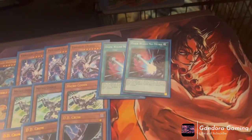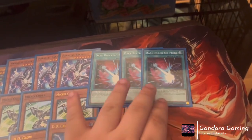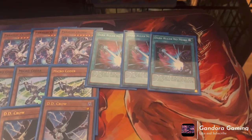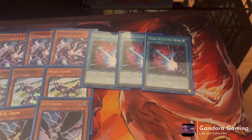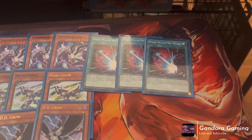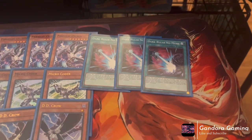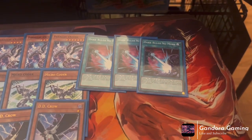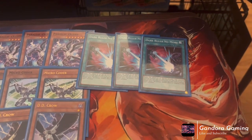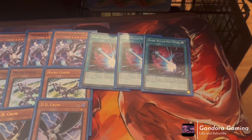For our spells, we are playing three Dark Ruler No More. This could be Triple Tactics Talent if you wanted more going-first options, but I feel like the format is so toxic you just need Dark Ruler in the main deck. This is a really powerful card to shut off your opponent. Main decking it is just essential at this point. If you're going second against Floowandereeze and your opponent wins the die roll, you have to Dark Ruler them — you just have to.